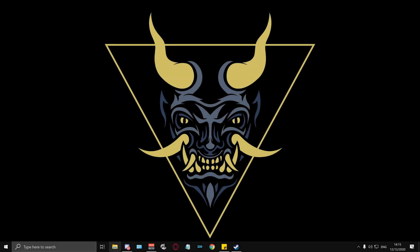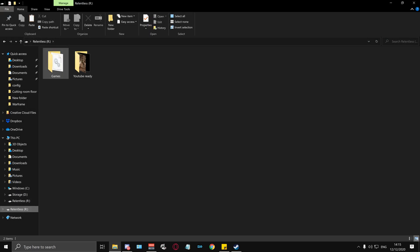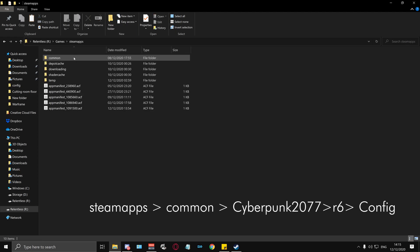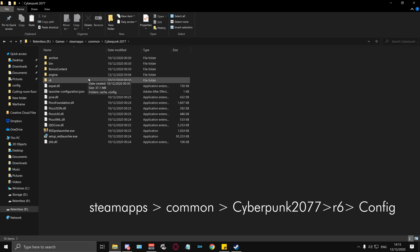Step one: find your Steam directory. Usually this can be in Program Files or many other places — it will vary depending on where you have your games stored. Click into the folder and go to Steam Apps, then Common, then Cyberpunk 2077, then the folder that says r6, and then Config.